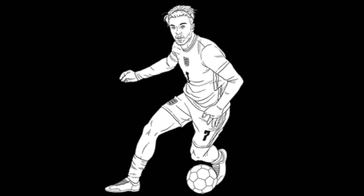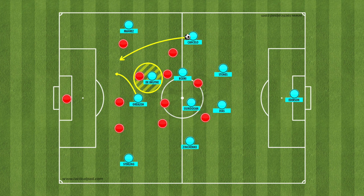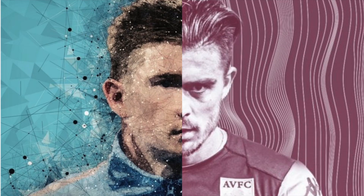Grealish and De Bruyne could alternate roles, with sometimes Grealish being the player to start high and drop from the forward line, dragging a centre-back with him and opening up space for De Bruyne to make a run into, with Grealish doing the latter when De Bruyne is the player dropping and dragging a centre-back with him. Both De Bruyne and Grealish are very good at making runs ahead of the forward line, so this system could get the best out of both their playmaking and goal-scoring abilities.